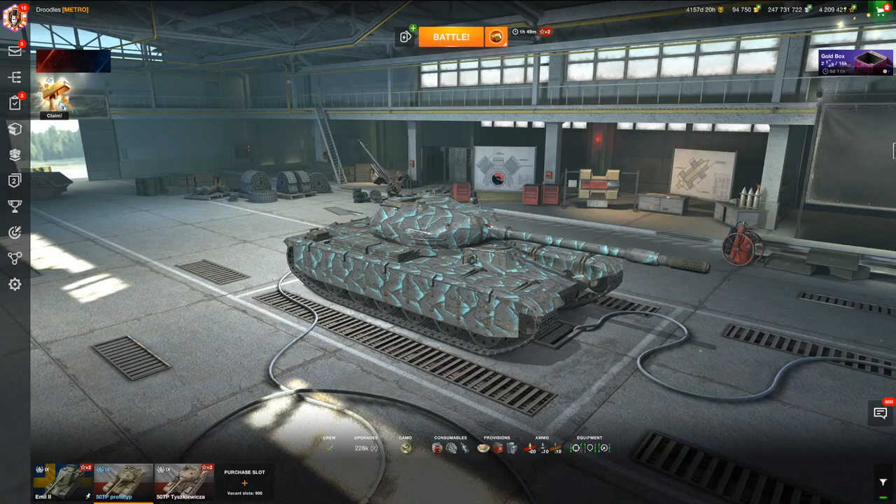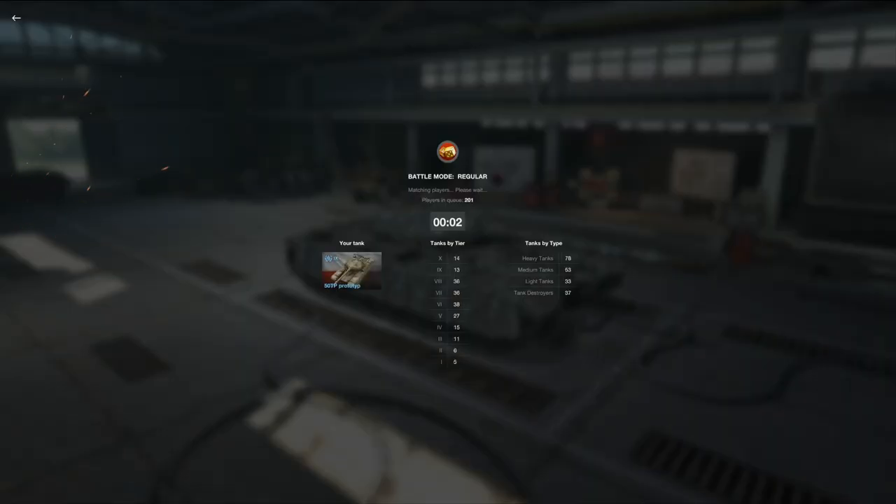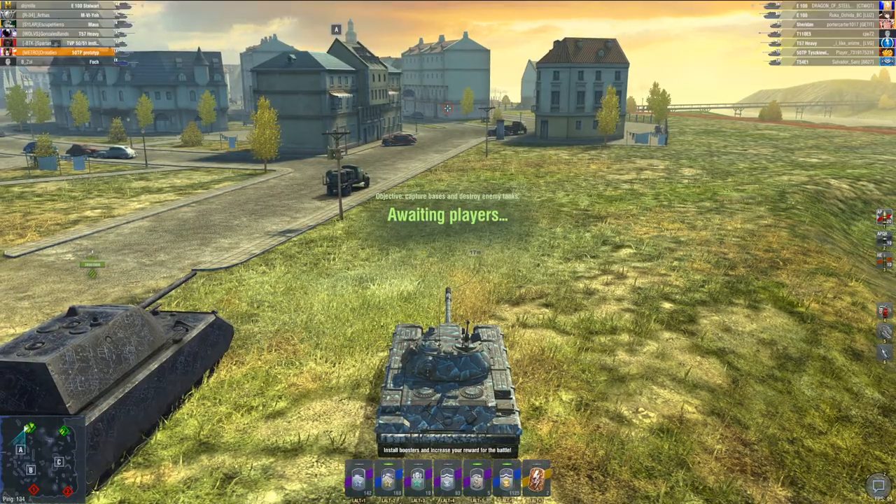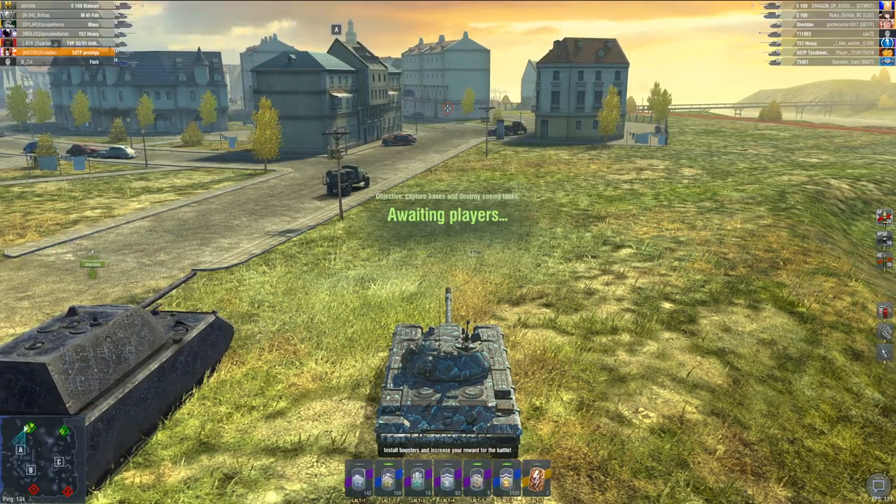You can see where the 50TP prototype is quite nice. What you did notice is that when you expose the armor, even to a Tier VIII like the Tiger II, you're quite easily penetrated. If I was in an E75 poking that exact same spot, the Tiger would have struggled to penetrate my frontal armor. If I was in an ST-1, the armor would have been most likely a bit more effective. When it comes to the 50TP prototype, its lower plate is only about 130 millimeters thick effective armor — so if you expose that lower plate, you will be penetrated even by Tier VIII mediums. It's really just the turret that makes the 50TP prototype as strong as it really is.